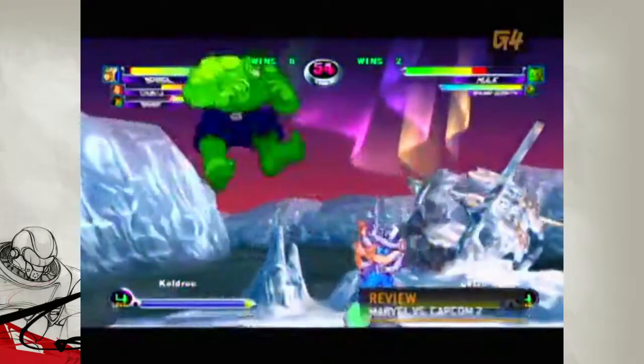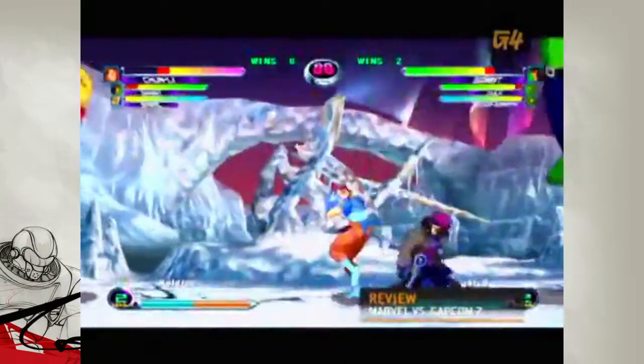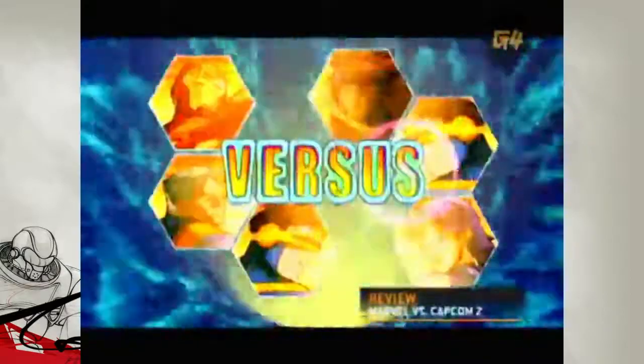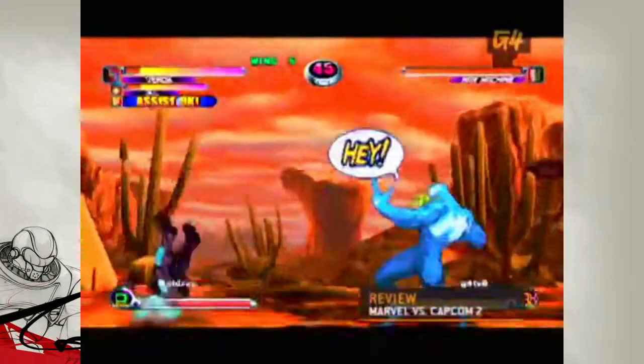For you newcomers, this is how it works. Each player chooses three characters who can hop in and out of the fight at any time, sometimes with dazzling results. Altogether, there is a cast of 56 characters — ones we can't lose with, and ones we can't win with.